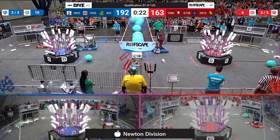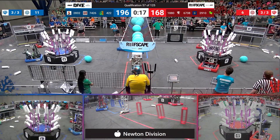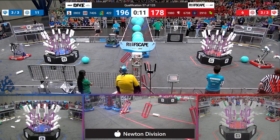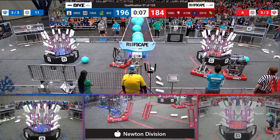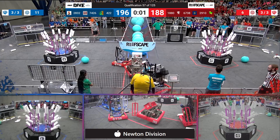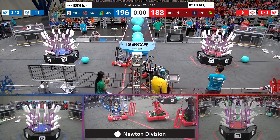Up goes Paradise, stealing some algae now from the red side of the field, scoring it up in that Blue Alliance barge — might be the difference maker here in match number 57, as we are in the end game portion of the match. Paradise trying to get hooked up onto their deep barge. Here comes 2910, scoring one more Coral. They're going to try and get a hang here in the last two seconds — up they go as the buzzer rings on match number 57.